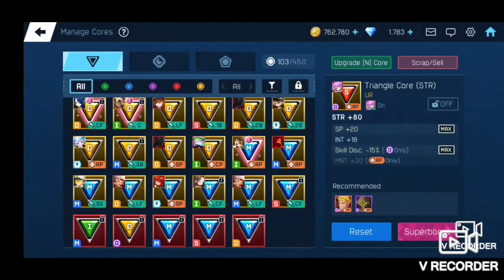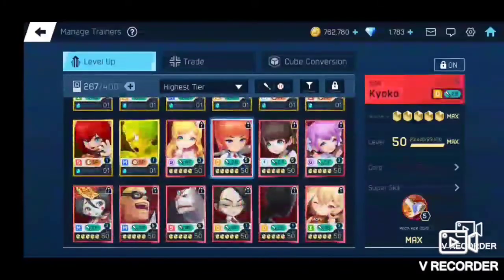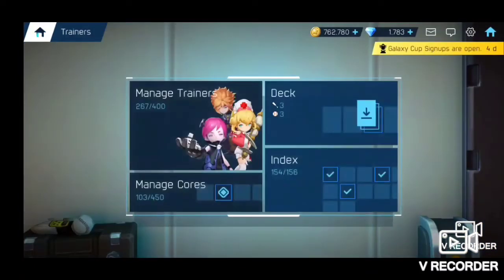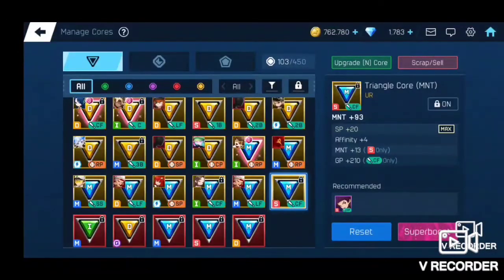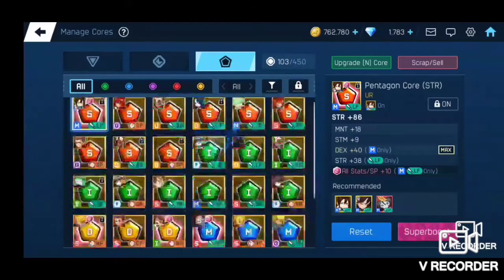Another thing to consider is where all the cores have to go. When looking at your trainers, UR trainers need two pentagon, two diamond, and one triangle core — so you're going to need a lot more diamond and pentagon cores than triangle. But as you're leveling up SSR trainers, each needs at level 50 two triangles and then one each of diamond and pentagon. So you'll need more triangles coming up.